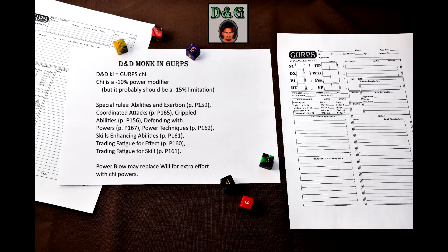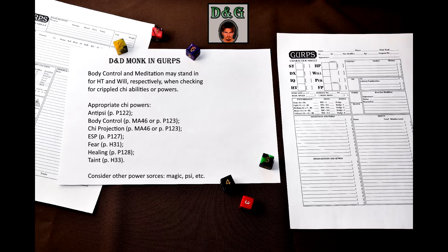GURPS Powers also suggests using the following special rules for Qi powers: Abilities and Exertion, Coordinated Attacks, Crippled Abilities, Defending with Powers, Power Techniques, Skills Enhancing Abilities, Trading Fatigue for Effect, and Trading Fatigue for Skill. Those who possess a Qi ability and a cinematic martial arts skill that covers similar ground — for example, Invisibility and Invisibility Art, Super Jump and Flying Leap — get a +4 when they use the ability to enhance the skill, and may roll against the skill instead of the attribute to use the ability. The GM should also consider letting Power Blow replace Will for extra effort with Qi powers. Body Control and Meditation might stand in for HT and Will respectively when checking for crippled Qi abilities, but only use the skill if it's better than the usual score.